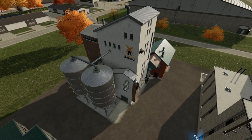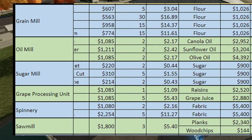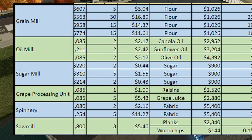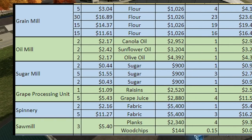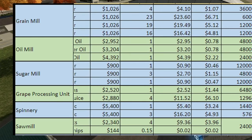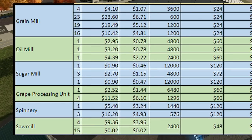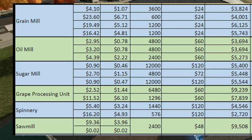Now that I've shown you the grain mill data, I'm going to show you all the other facilities: the grain mill, oil mill, sugar mill, grape processing unit, spinnery, and sawmill as the first half. The input quantities per cycle are really, really low, with very low input values per cycle — but it all makes sense when you see the cycles per month. Some of these have 12,000 cycles per month. Also, since patch 1.2, some prices have been updated: flour, canola oil, sunflower oil, olive oil, and bread have all gone up in value. The ones that really stand out are the grape processing unit and the sawmill — both are over $9,000 every single month on average.